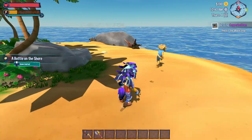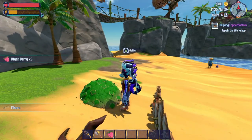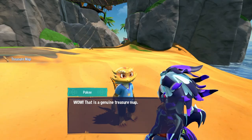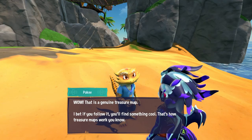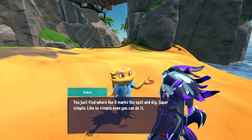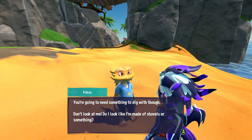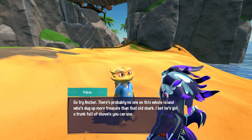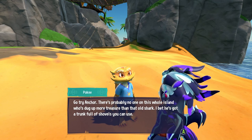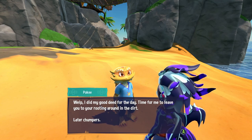We follow Pokey while collecting resources along the way, finding some berries as well. The bottle contains a treasure map! Pokey says: 'It's a genuine treasure map — just find where the X marks the spot and dig. You're going to need something to dig with though. Go try Anchor — there's probably no one on the whole island who's dug up more treasures than that old shark. I bet he's got a trunk full of shovels.'